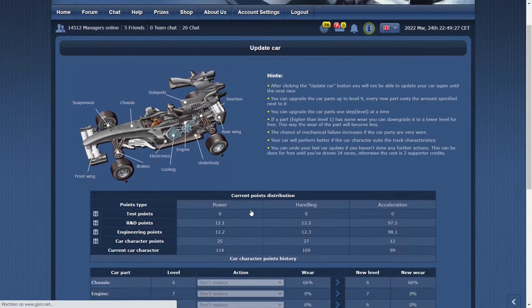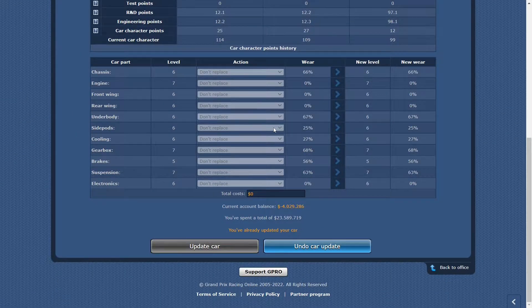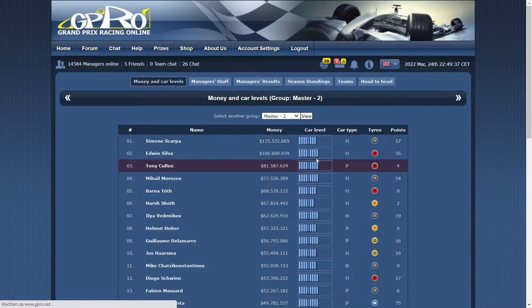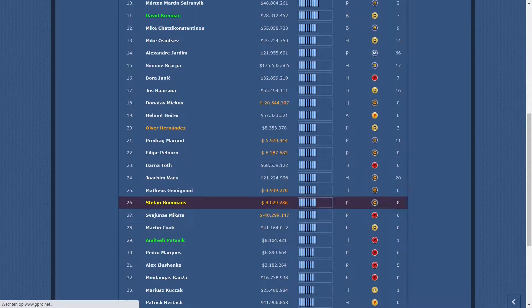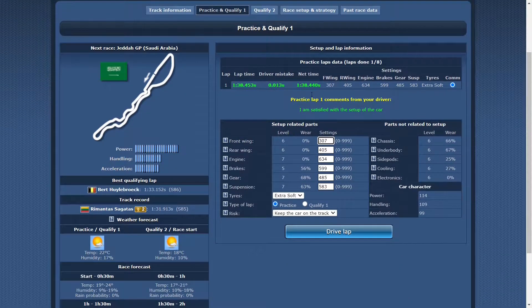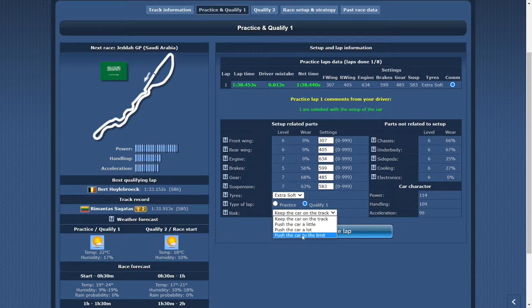The car is sitting at 114 power, 109 handling, and 99 acceleration — still rated 26th overall, but it's suited for power which is what's needed here. Time to drive to the practice lab to check my setup and see what my driver mistake is. The driver mistake is pretty small, which tells me that for qualifying I can go to the limit with my extra soft tires.